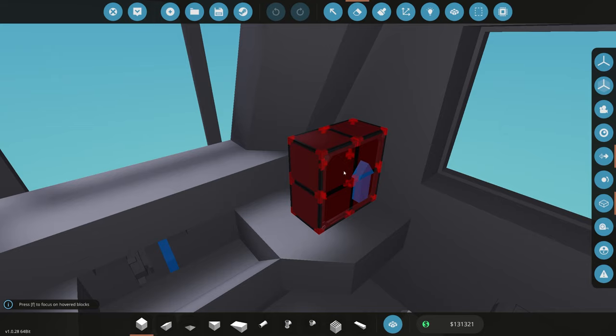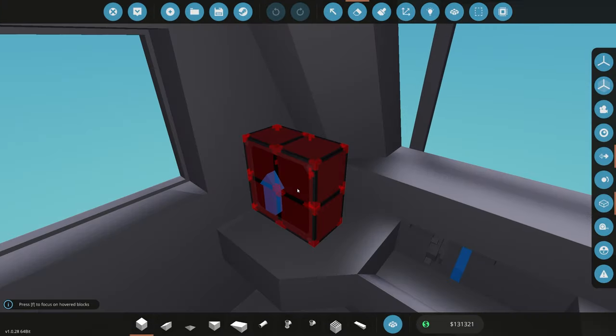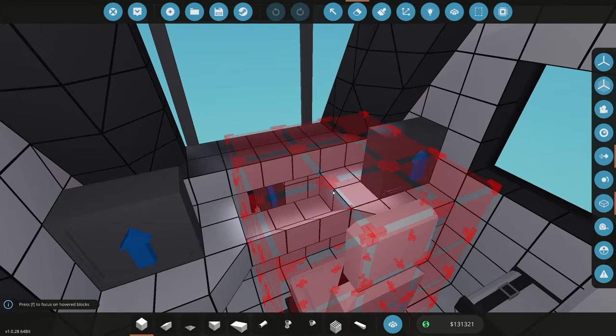On the right would be some screens with data - maybe the frequency to change the tracks, some information about the master-slave of a train. On the left would be the map screen. So I'm going to work on that now, get all the panels in, and I'll meet you guys back for all the logic.